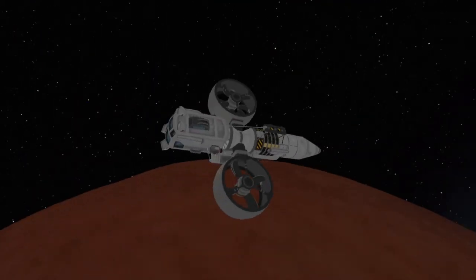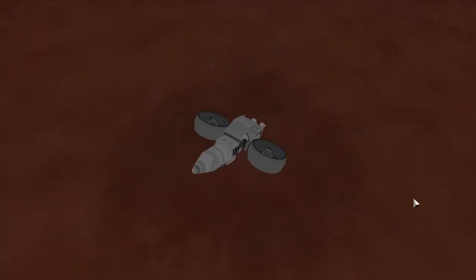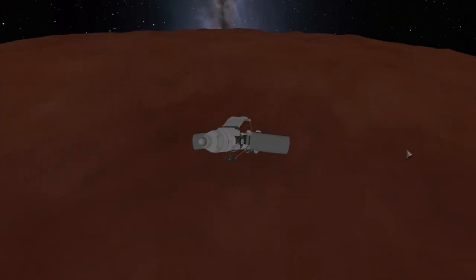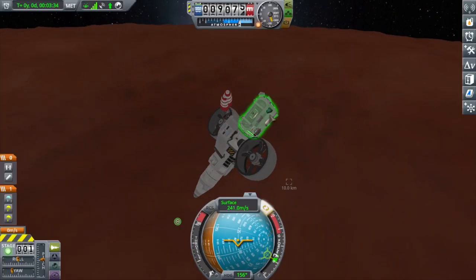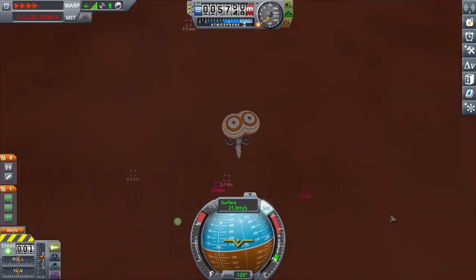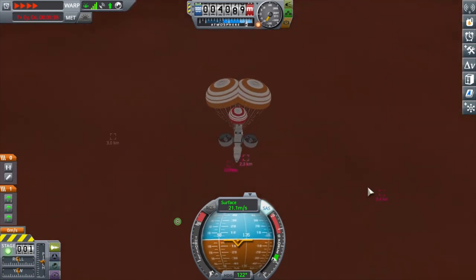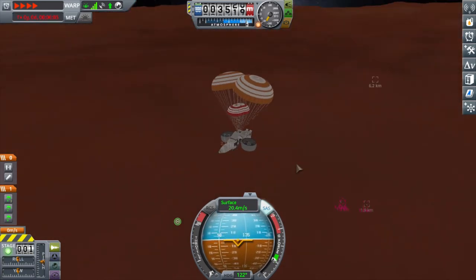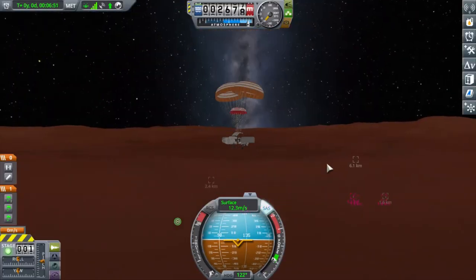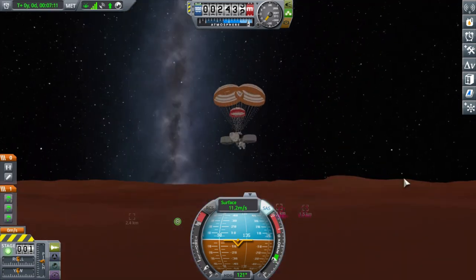The descent was pretty straightforward, and I think this was only the second or third attempt. The reason I quicksaved and reloaded was just because I wasn't getting quite close enough to the landing zone. I'll go ahead and deploy my parachutes nice and high in the atmosphere. Another reason I had to load my quicksave is I wanted to ditch the parachutes and start flight from this position, but I realized I should just go all the way down to the surface because as soon as I ditched my parachutes, some of my controls weren't functioning and I crashed.